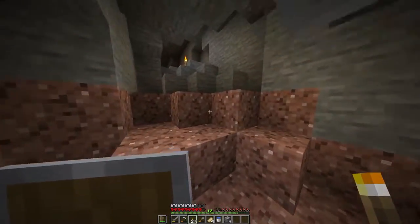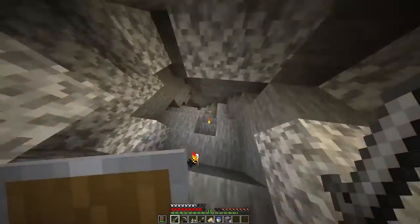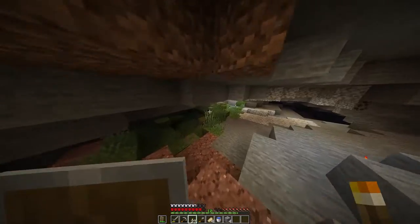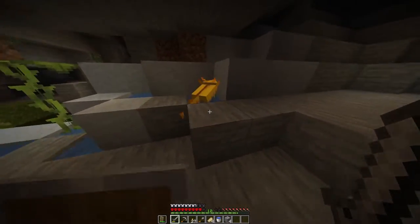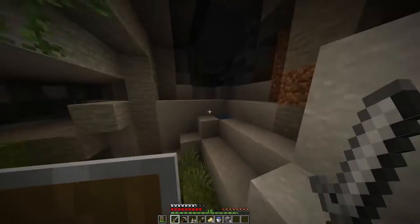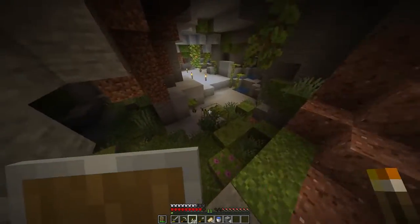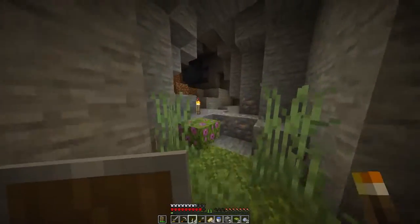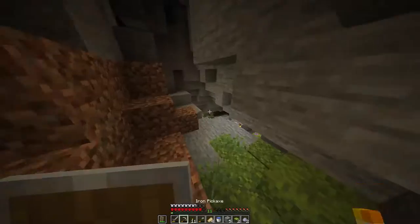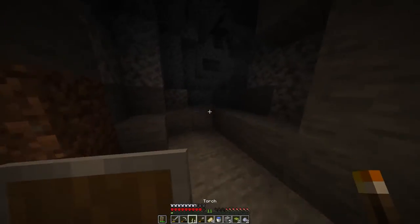I'm going to build up quickly and make some more torches. Actually there's not many mobs down here, which is good. I can grab these lovely bushes and moss blocks. Oh my god, there's an axolotl — so cute, though I can't really grab it right now. This is a lush cave. I'm scared something like a creeper will come out of a corner.